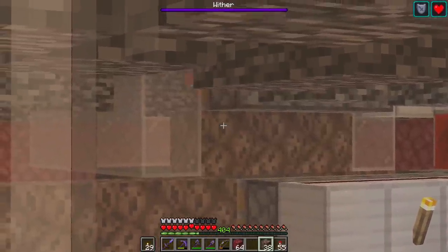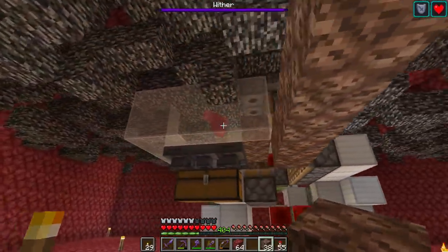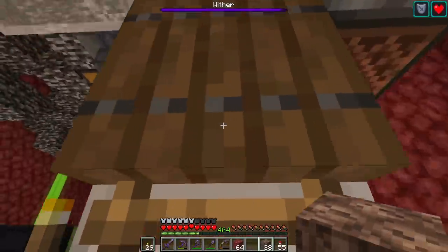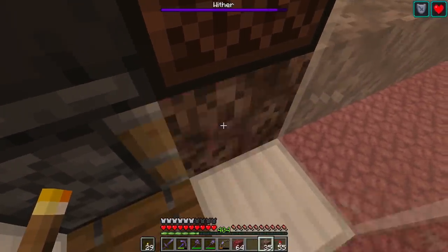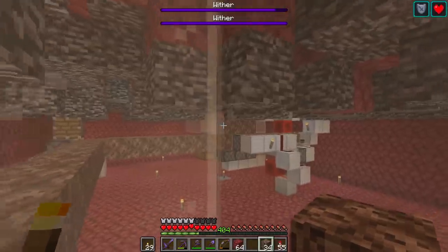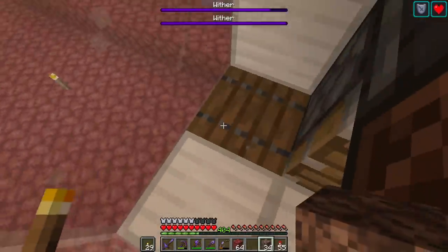Once he explodes I'll stay over here so we're safe. He seems to be good — he's trapped. His health is going down very slowly; we need more Withers for entity cramming. I'm going to summon a second one: one, two, three, four. Now we've got two Withers. Both in, taking damage — that's really good. One of the things that can fail with this is when you start summoning multiples they start pushing each other out. With hitboxes on, you can see they're all in the same block.